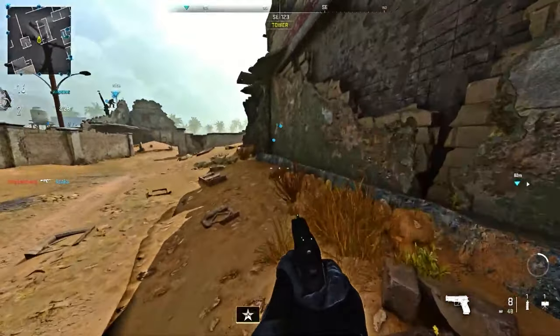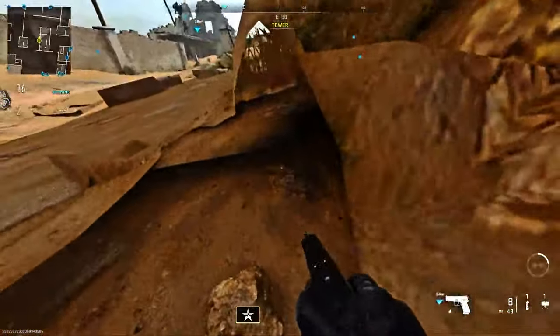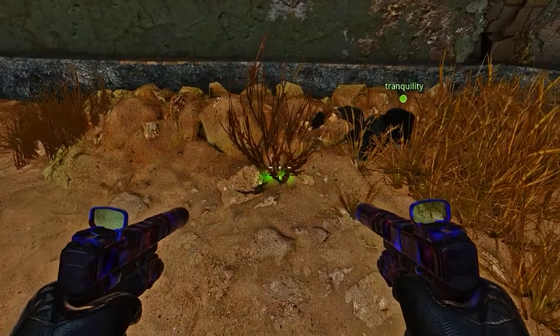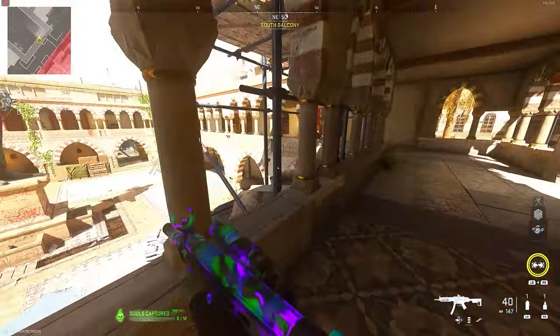For uninfected on Track, make your way to these rocks and just prone until you phase through. Then do it on the left or right side and find a spot where you're barely visible. Here's a good example — my friend was literally barely visible once he found the right spot. We're now on Showdown.